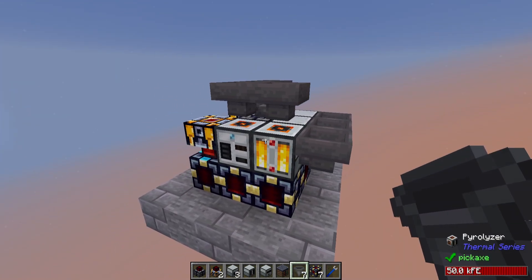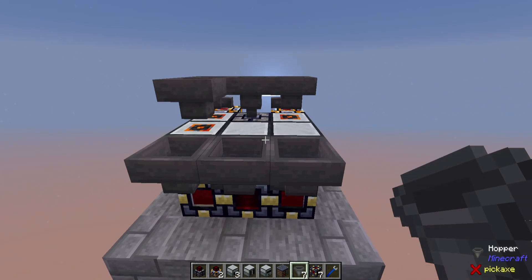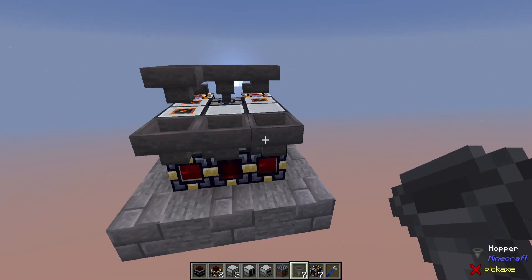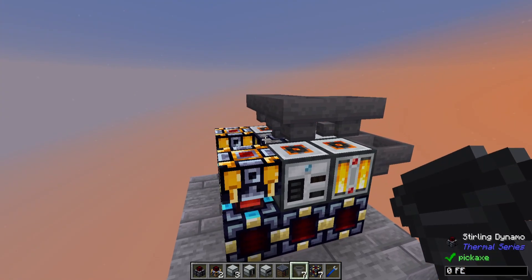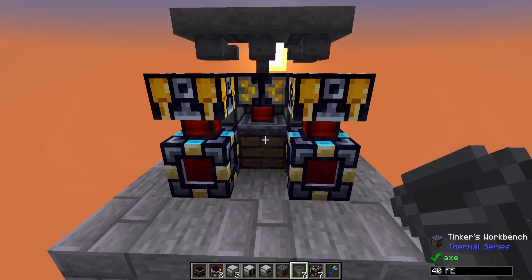Ultimately you could just put some storage barrels on top and have all the solids fed in there, then feed them into any Sterling Dynamo here or elsewhere as needed. It is a pretty good system — you do have to start it off with some initial power, but once you get it going, you can get a whole lot of power stored in here.